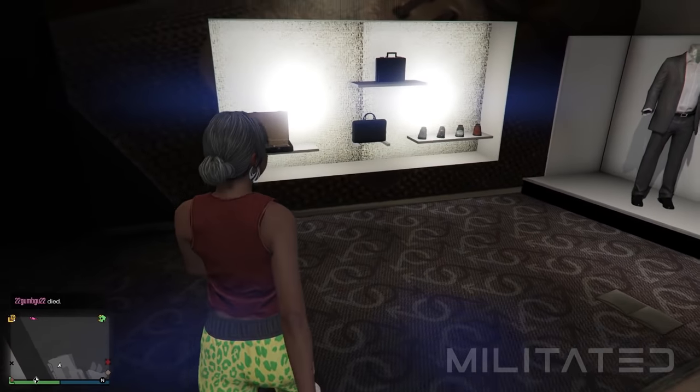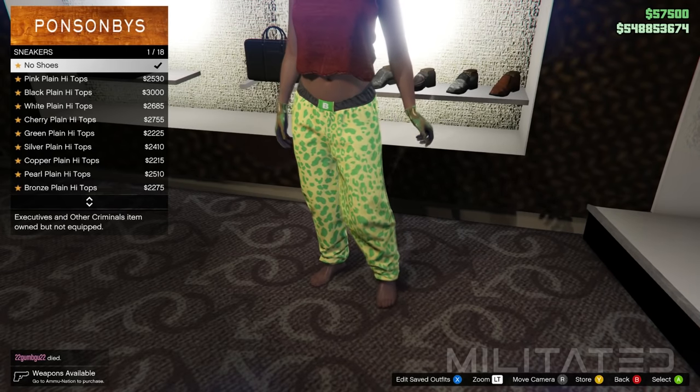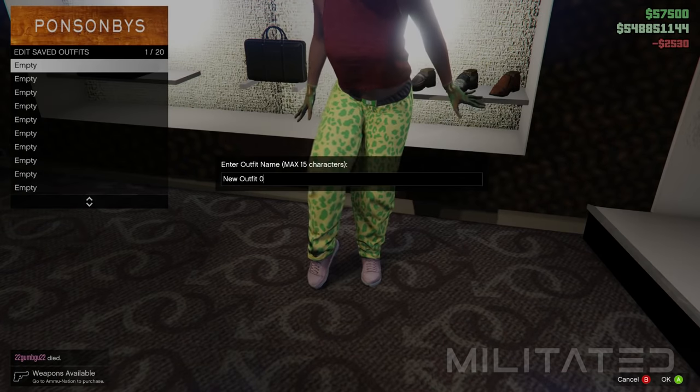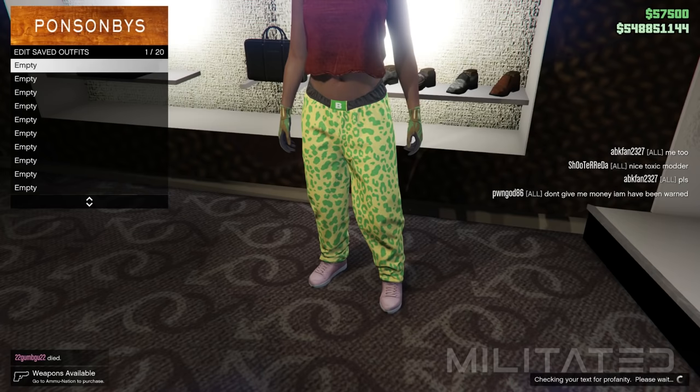Next we're going to back out of tops and head over to the shoe section. From here we're going to go into the sneakers category and purchase the pink plain high tops. With all of that purchased, we're then going to save this outfit in outfit slot one and call it outfit one.